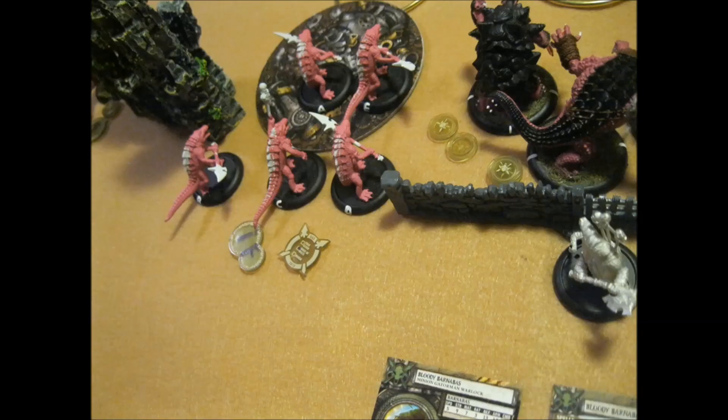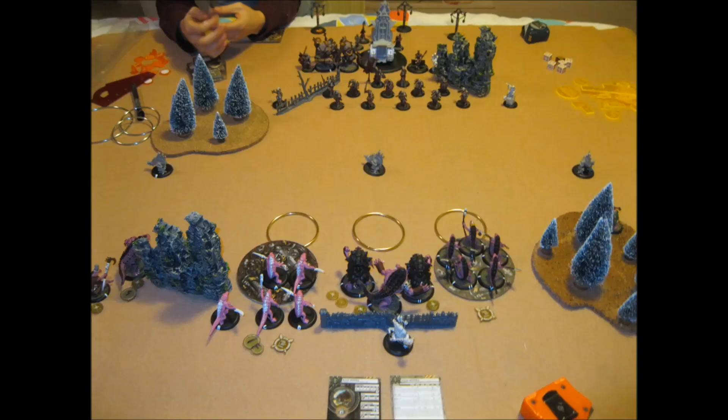This is my first time having Iron Flesh, and my brother was looking forward to me making this mistake. The main thing is when you put on Iron Flesh, you can't charge — you're minus one speed — so that really messes with things. What you need to do is move up your Gators first, then put on Iron Flesh. I did that in the wrong order, so these guys are a little bit further back. I put down two Swamps so they can't be seen or shot, and really I'm just running up and riling.